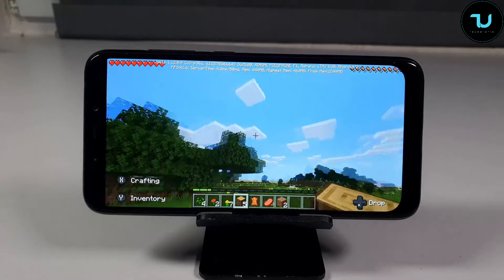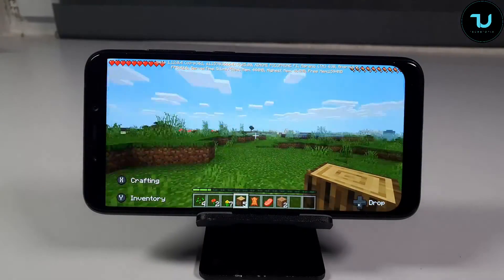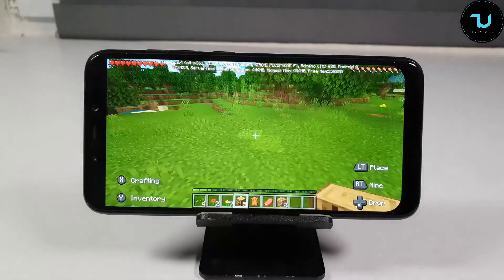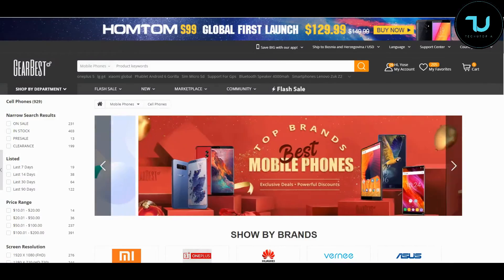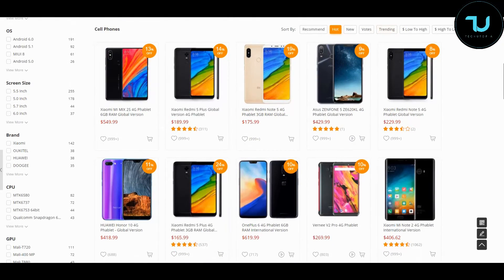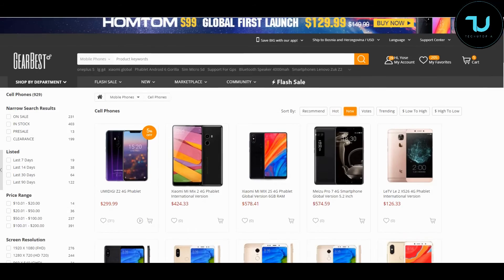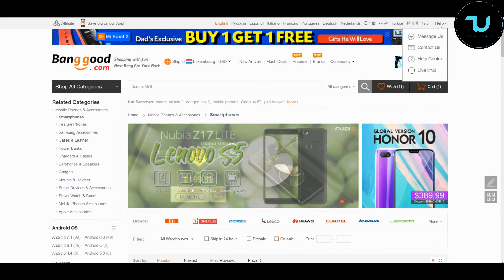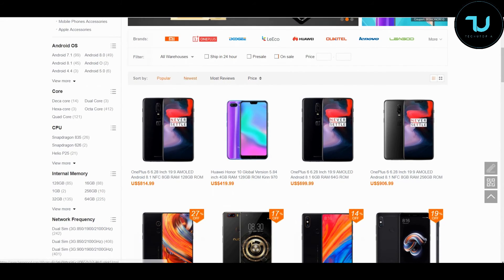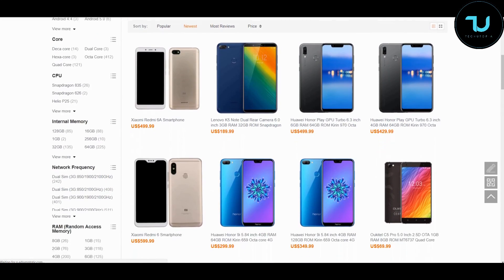Okay Ninjas, I think you get the point here with the Minecraft gameplay on the Pocophone F1, Snapdragon 845, at maximum graphics. Check out the gameplays. For buying smartphones, check out thegearbest.com and banggood.com — the most reliable two sites for online buying. Use my promo links below in the description to purchase anything, Ninjas — that's the best way to support me. Let's go!